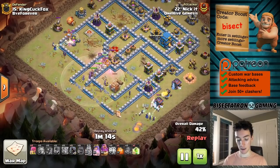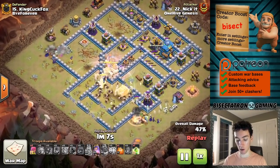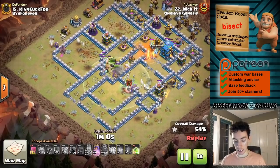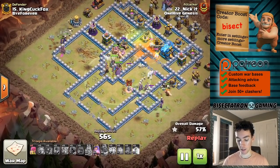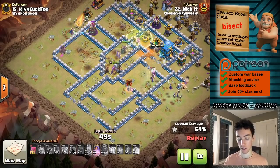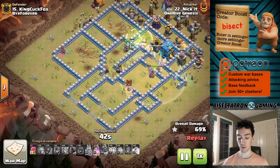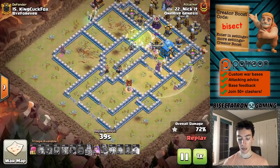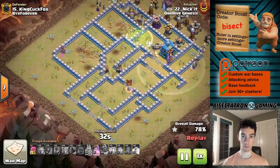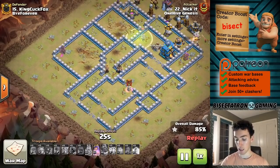Most of the troops went into the top compartments, but the log launcher will continue on and open up the town hall before it breaks down. One interesting thing: you can only bring two super troops, so the attacker had to bring regular wall breakers instead of super wall breakers. You've got to take your pick, but you can now bring multiple super troops. In this case it was super giants and super witches, plus you can bring the regular version of any troop you're also bringing as a super troop — so it makes a lot more combinations possible.